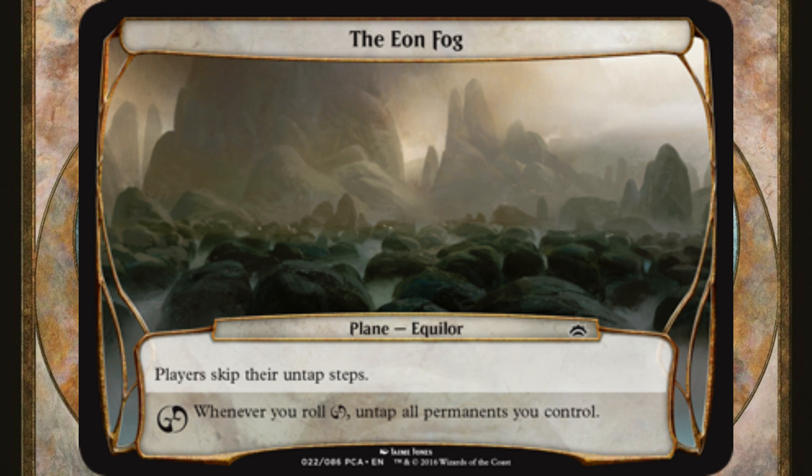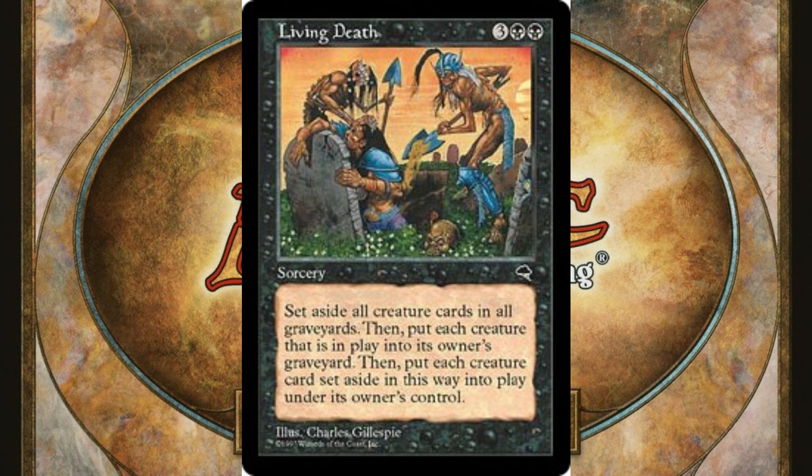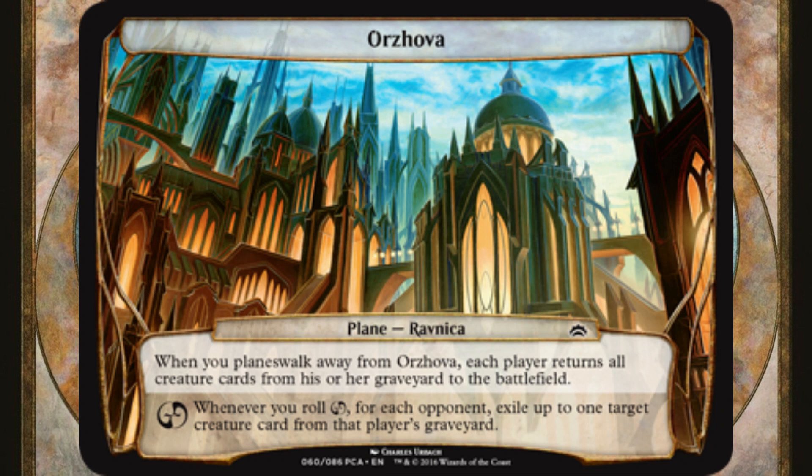Not all static abilities on plane cards are powerfully beneficial to the table. Orzova could be added to most planar decks. When you planeswalk away from this plane, each player returns all creature cards from their graveyard to the battlefield. This is half of Living Death, a card around which entire deck archetypes have been crafted. There are always graveyard shenanigans afoot in EDH, and this plane's chaos ability can manage it.